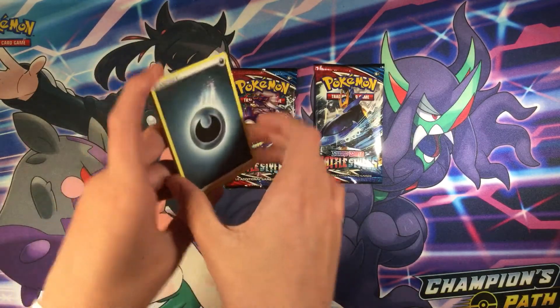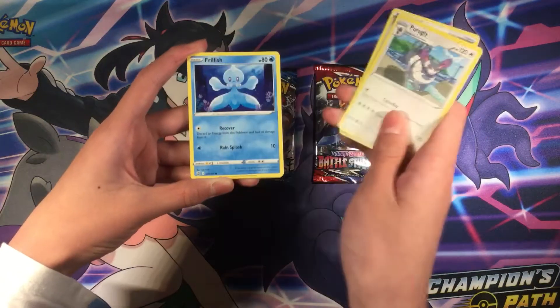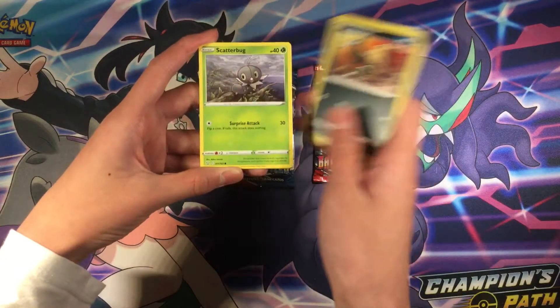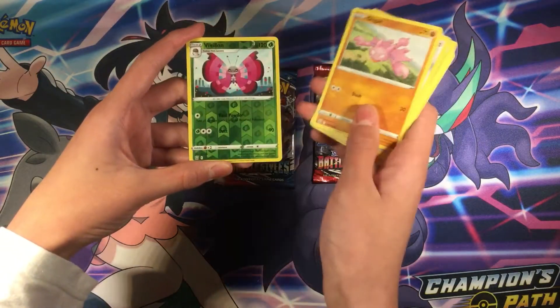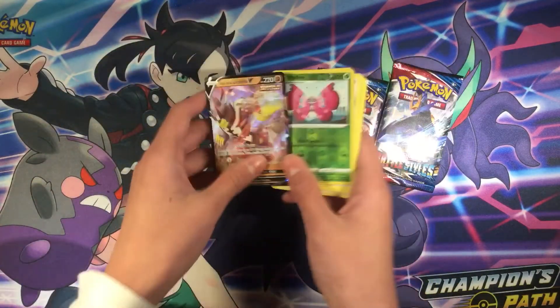Four to the front: Dark Energy, Weeping Bell, Grillfish, Houndour, Scatterbug, Houghtonage, Gligar, and Single Strike Urshifu V — pretty nice card.